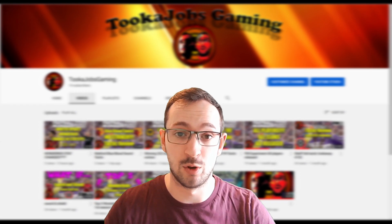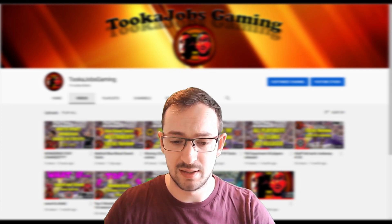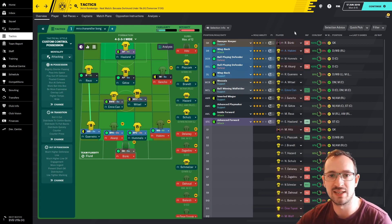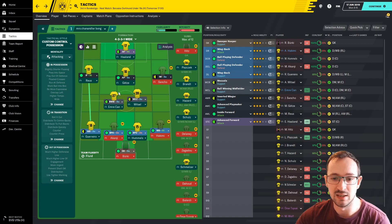It did very well for Dortmund and seemed alright for a strong team. The Mrs. Chanandler Bong tactic - that's a Friends reference if you didn't know - consists of an advanced forward, inside forward left, inverted winger right, advanced playmaker, ball-winning midfielder, a mezzala, two wing backs, two ball-playing defenders, and a sweeper keeper.